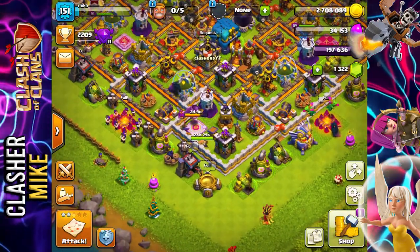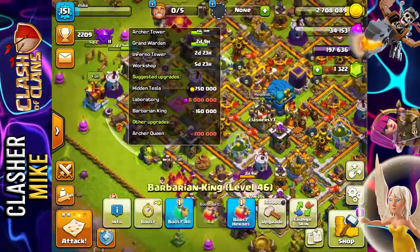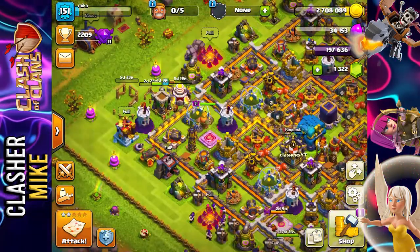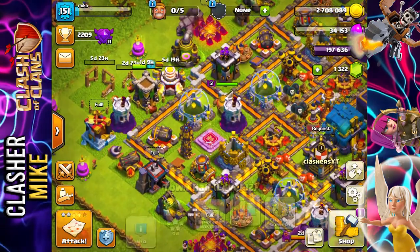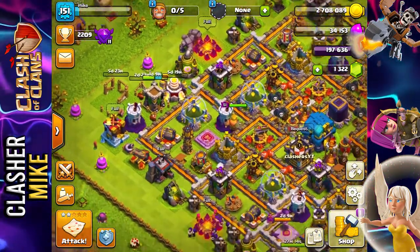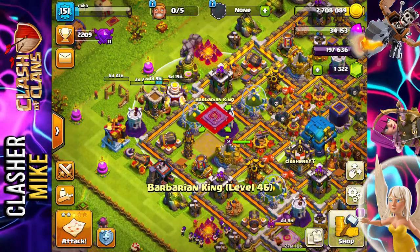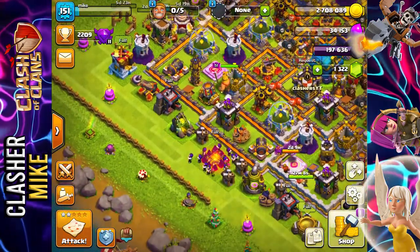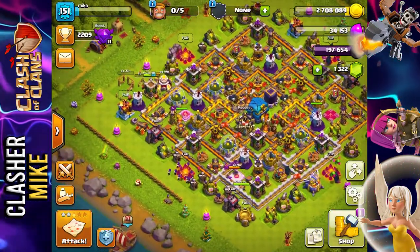I have almost 200,000 Dark Elixir, and that's going to be reserved for the Barbarian King. He's currently at level 46, but he is completely raged up right now because we finished Town Hall 12. My troops are boosted up to their max Laboratory level, as well as my heroes being boosted by five levels — that has been very useful in all of my attacks. Let's hop right into an attack.